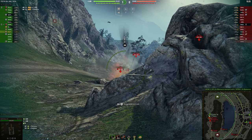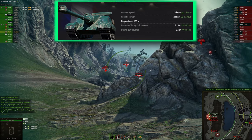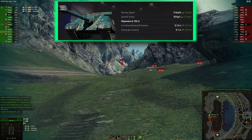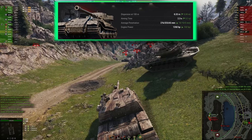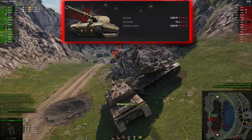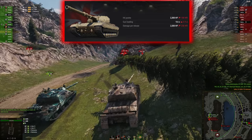Vehicle buffs and nerfs: the Foch B, for example, gets a buff with better reverse speed, improved power-to-weight ratio, and better dispersion at 100 meters both in motion and during counter-traverse. The Panzer VII will also receive some love with better accuracy, aiming time, penetration, and more engine power. The IS-7, however, will be nerfed a bit, losing 100 hit points and some DPM, though overall playstyle will remain the same.